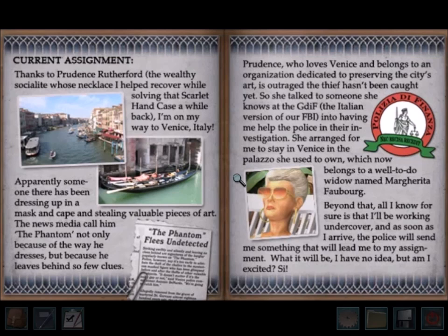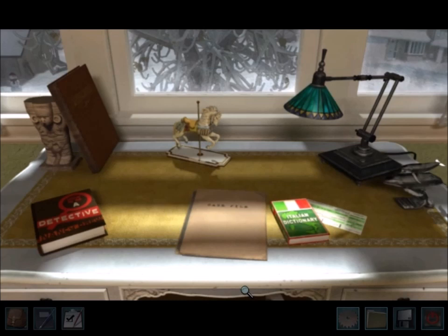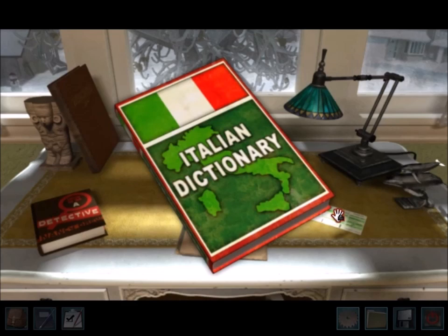They did change the view outside of Nancy's window — it's wintertime and the trees are frozen, which is a nice little touch. The first thing you do is pick up Nancy's Italian dictionary, which goes in her inventory. You use it on signs and things to get an instant English translation. My only complaint is that Nancy should be able to use it during the Italian language puzzle towards the end of the game.